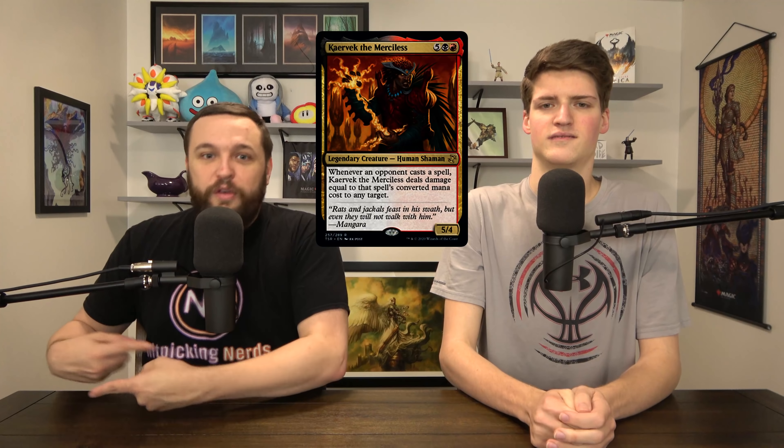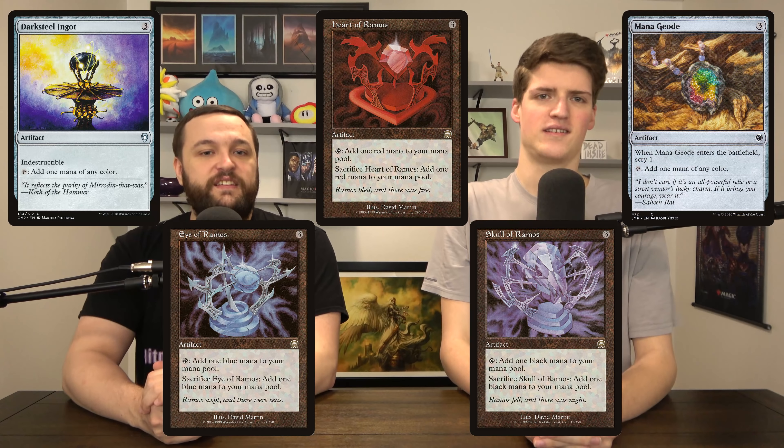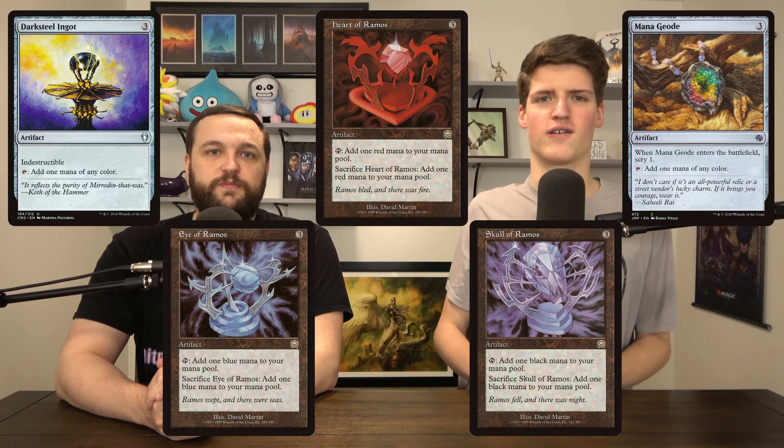Ready for the easiest rolling off of our lives: it's all three-mana rocks that aren't good enough. Darksteel Ingot, Eye of Ramos, Heart of Ramos, Skull of Ramos, Mana Geode — nope. This deck isn't hurting that bad for low-power rocks. They don't pay you back until the third turn you have them out. We got Cultivator's Caravan and Burnished Hart to make up for it. Darksteel Ingot — never play that card. There was a rare in Zendikar called Skyclave Relic that's 10 times better, and it's still on the lower end of three-mana rocks.